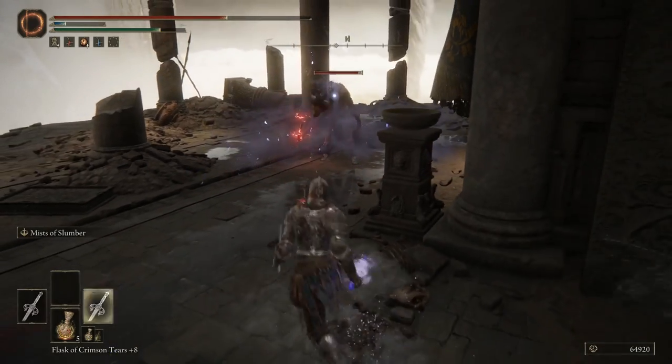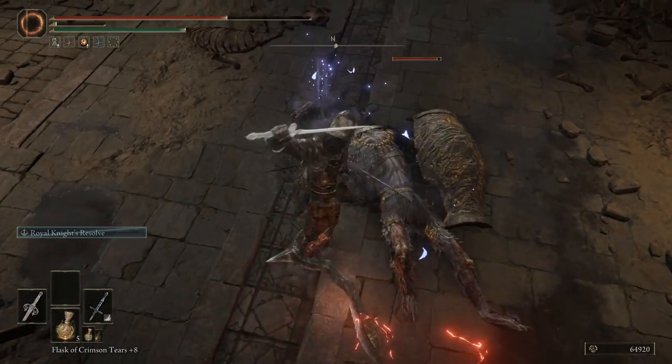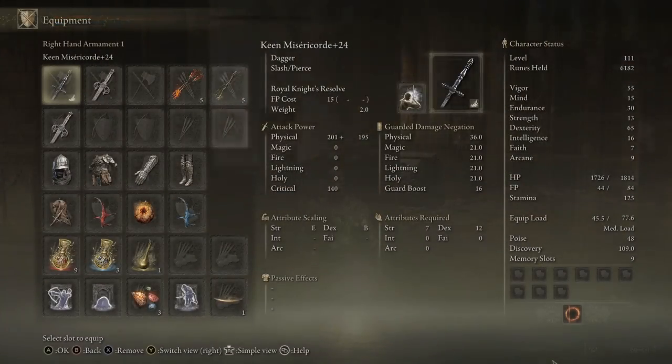Obviously then, as part of this build, you want a maximum crit attack damage setup, and that's easily achieved because you simply need one weapon and one talisman. And the weapon is the Misericorde.